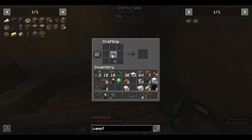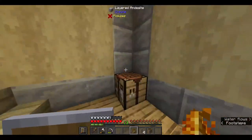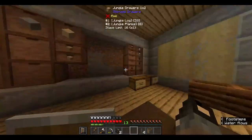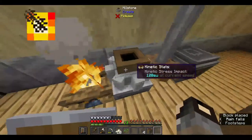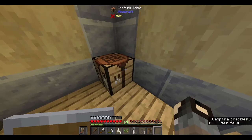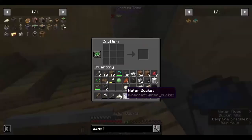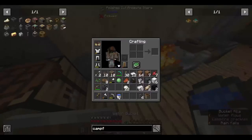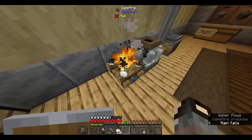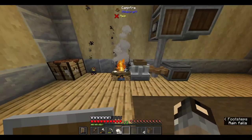I'll set up proper dough automation later. I got more flour out of it, so it's going to be my life for the next little while. I can only cook four at a time on this one campfire, but when I set up a better area, I'll be able to fast-produce bread.